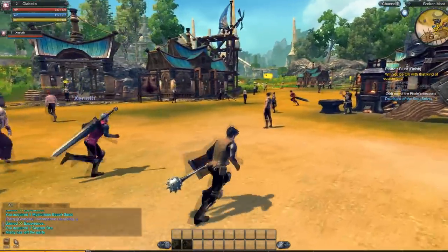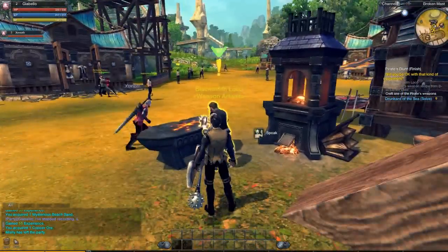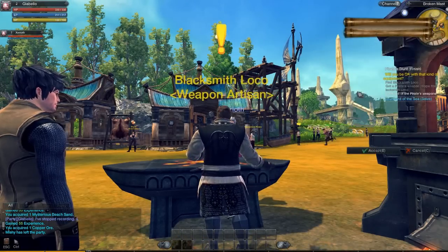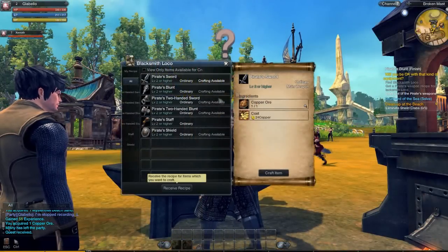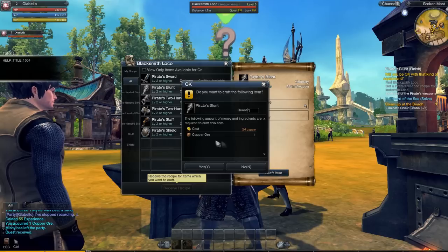We're on our way back to craft our new weapons and stuff. I killed a lot of crabs and got some coveralls. So apparently he's giving me the quest to go and get a new staff, but I'm gonna make my new mace first.